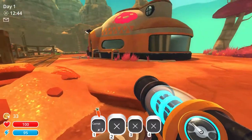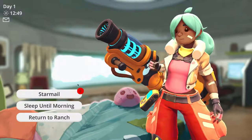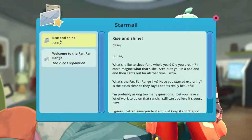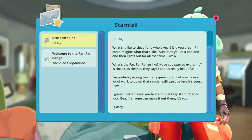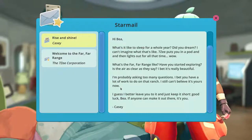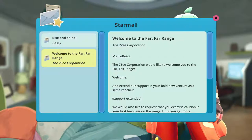We earned some money. We got an email — let's check it. This is our character — we have star mail, sleep until morning, return to ranch. 'Rise and Shine from Casey' — hi Bia, what's it like to sleep for a whole year? We apparently slept an entire year. The 7C corporation puts you in a pod and lights out for all that time. What's the far far range like? Have you started exploring? Is the air as clear? I bet it's really beautiful. Good luck Bia — if anyone can make it out there, it's you.